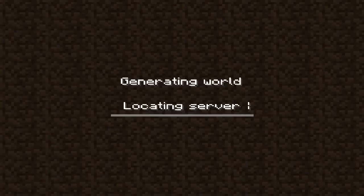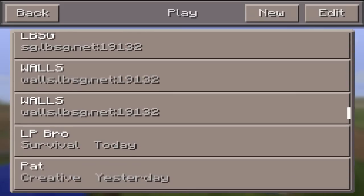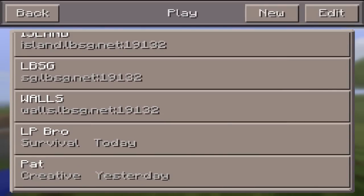Then you can try to join it, but at the moment it's not really working. So yeah, it's walls.lbsg.net — that's how you actually join it. They do work; I have a video I'm going to be posting to show you guys that they actually work, just like the live Boat Squad games.